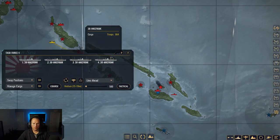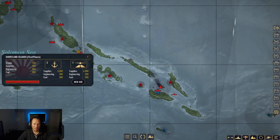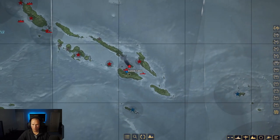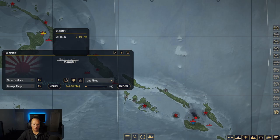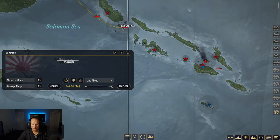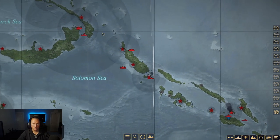Alright, push it on. Task Force 4 here has the remaining supplies — it's 16 and 16, so that's going to be well over 3,000 supplies for the Shortland Islands. We'll finally get that port upgraded, which will be nice. That's one objective I wanted to do. And it looks like — oh, hello — Mark 55. Are you the oiler? I believe it is the oiler, actually. Last 150 oil — load it up. We'll just take that down right over to the Shortland Islands as well, a good place to store it.